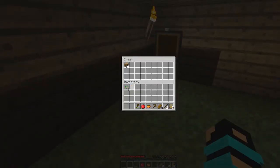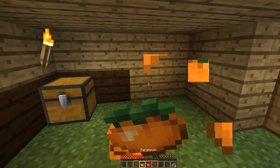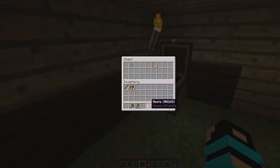Alright, and now we'll put — not the wood. Let's organize our inventory. I don't know what this does. Can I eat that? Yes, and it gives a bit of hunger. That's cool. I like that a lot.